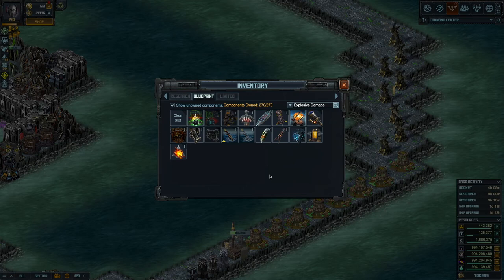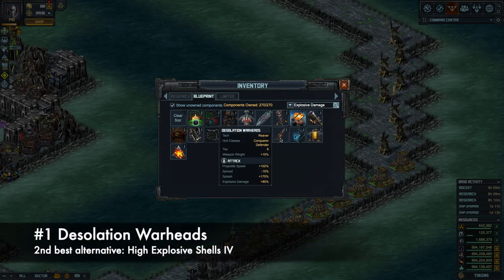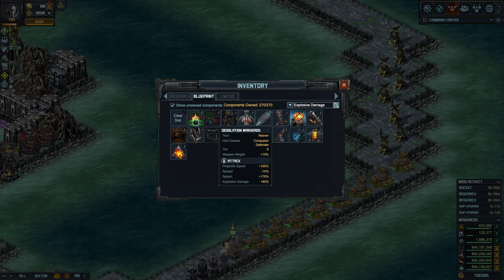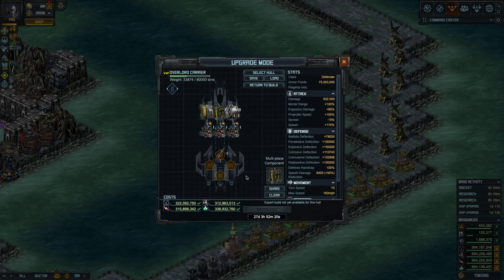So these are the options we have and some of them are incompatible with others. The two best options are: number one, the Desolation Warheads; and if you don't have it, number two, High Explosive Shells 4. The best option is Desolation Warheads. We'll start with that.